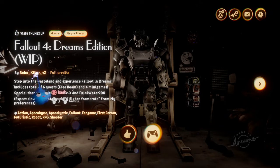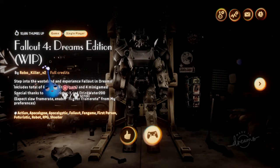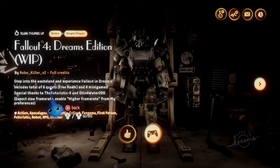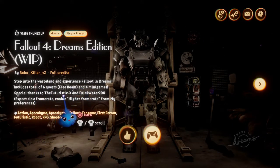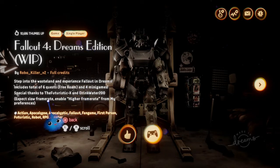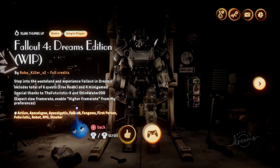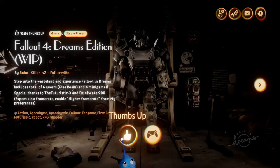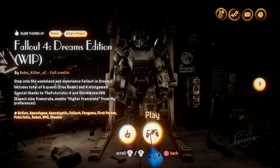Let's see who created it. Robot Killer V2 created it — full credit. Step into the wasteland and experience Fallout in Dreams. Includes a total of 6 quests, 3 rooms, and 4 minigames. Special thanks to Futuristic X and Drinkwater 200. We're gonna thumbs that up and we are going to play.